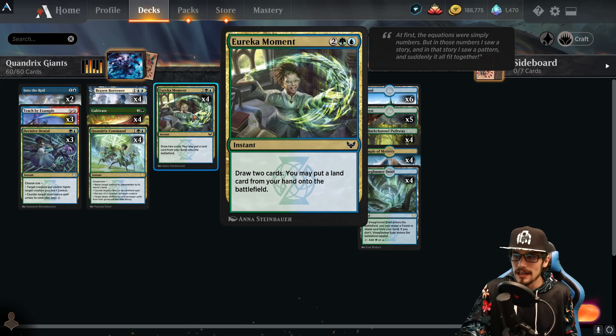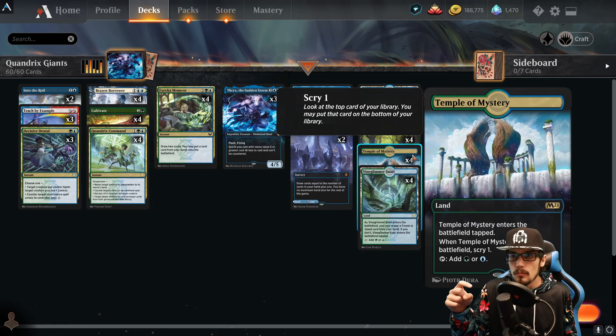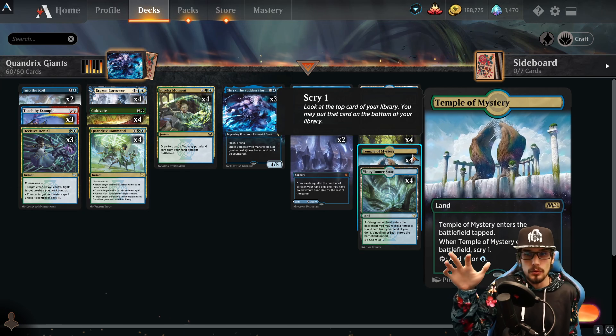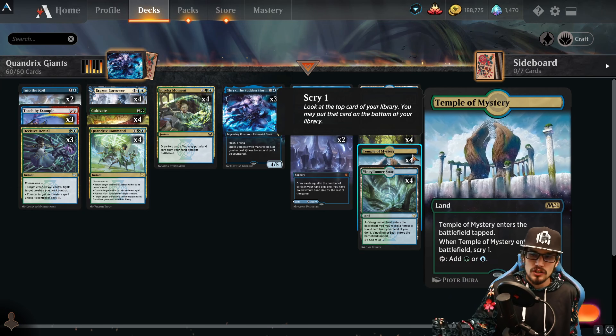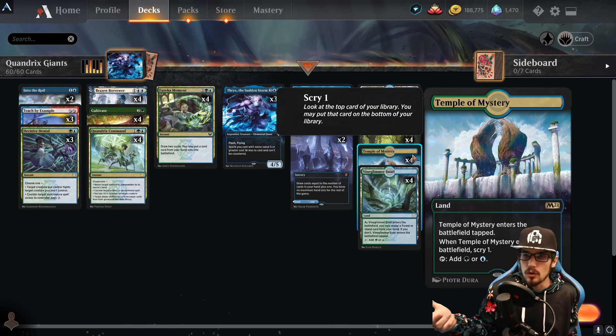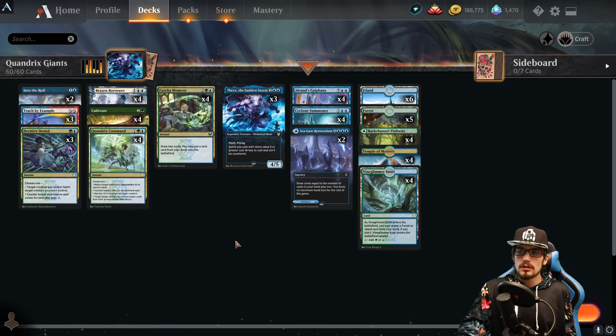We also have Eureka Moment for four mana at instant speed: draw two cards, then you may put a land card from your hand into the battlefield. This allows us to play a land on our opponent's end step. We have the scry lands — Temple of Mystery — in the deck. Even though Eureka Moment brings the land in untapped, with Temple of Mystery we get scry one to start our turn, which is absolutely amazing.